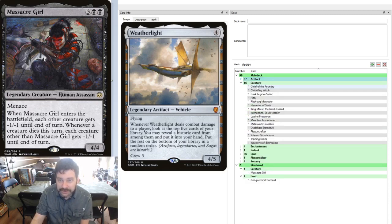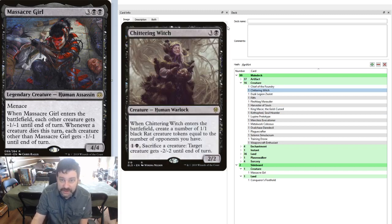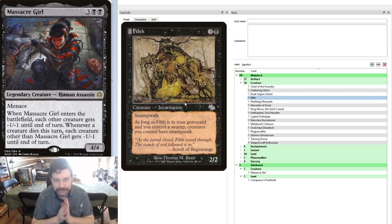Let's move on to our creatures. Chief of the Foundry crews about half our vehicles but also makes them bigger with that Anthem effect. The Chittering Witch is here as fuel for our commander — comes in with a couple of rats. We can also sacrifice rats to spot-remove any pesky Viscera Seers or Woe Striders or whatever little annoying things that other decks like to combo off with. Dusk Legion Zealot gets us a card and gives us a 1/1 body for fueling our commander. Filth lets us give all our creatures Swampwalk, and it's a 2/2 that can crew. It can also fuel our Massacre Girl if we already have a 1-toughness creature somewhere on the board.